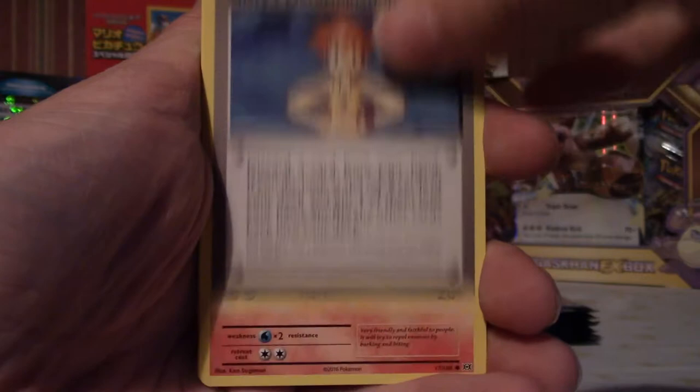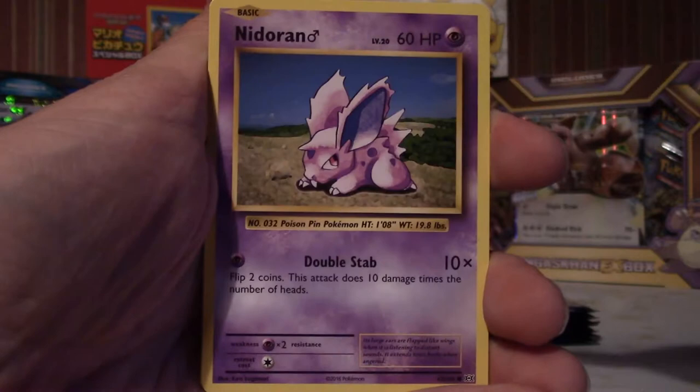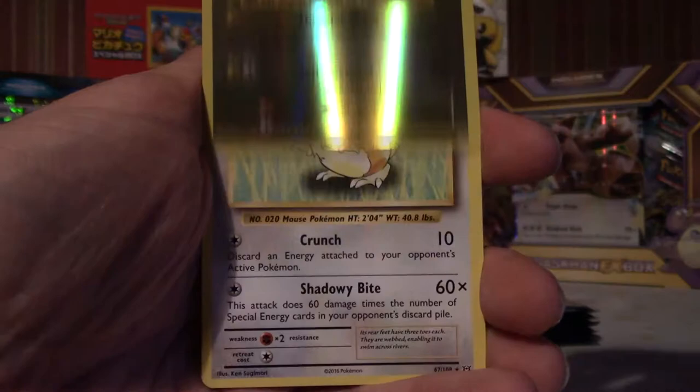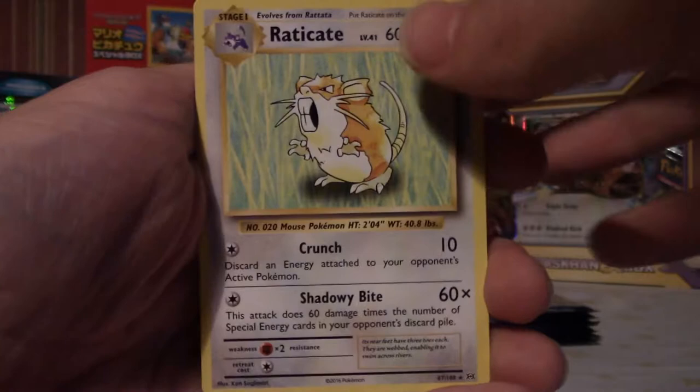Blastoise Spirit Link, Misty's Determination — looking forward to seeing the full art of that. Growlithe, Onyx, Nidoran Male — where are these Nidoran Females? They must be so rare. Polywag, Grass Energy, reverse holo Magnemite. Last card — it's an Electrode rare, okay, that's alright.